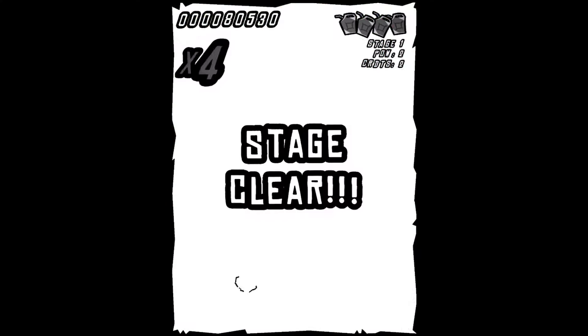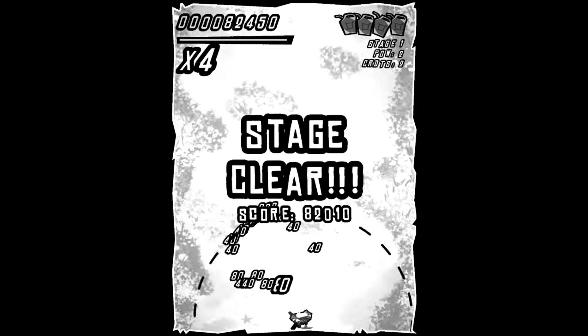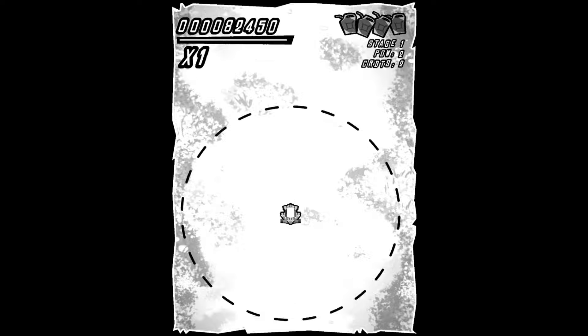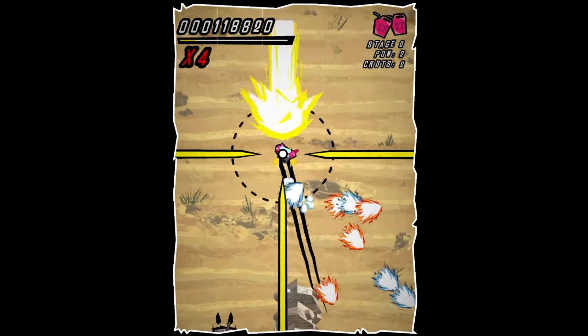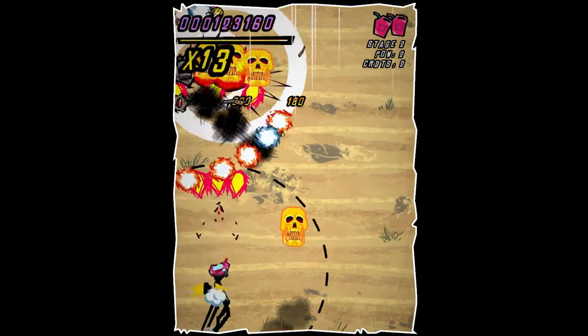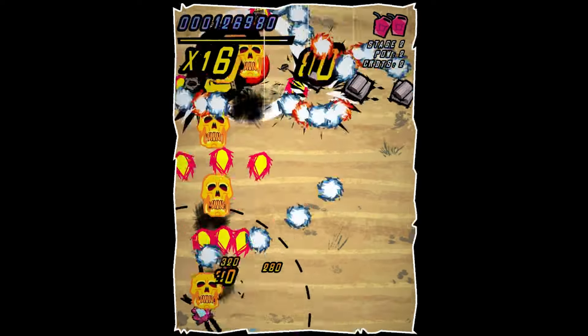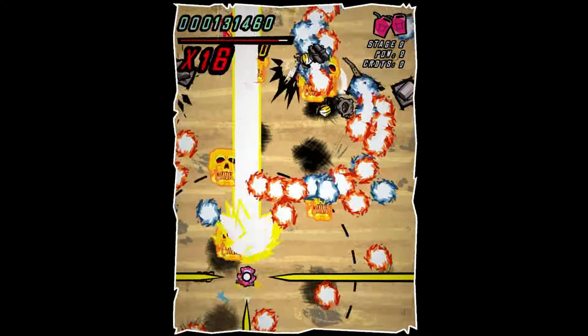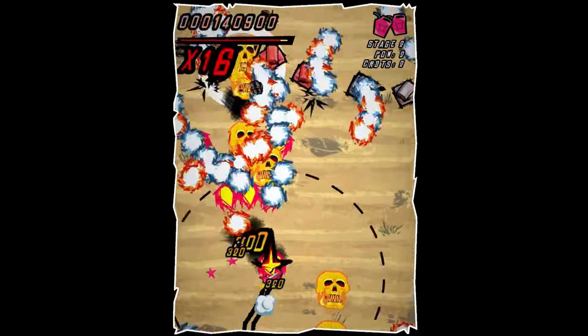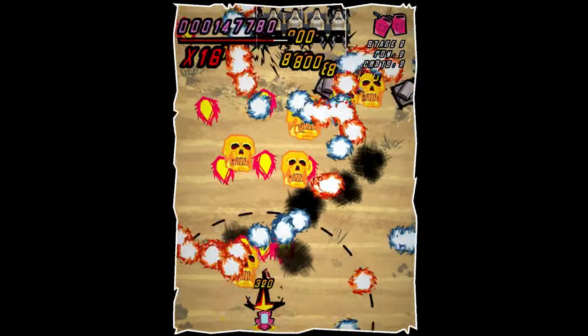In terms of scoring, it's pretty straightforward. The guide in the game doesn't tell you too much, but you have your gold skulls which are the score items. You build a multiplier by killing enemies. When you get into a boss fight, the multiplier is locked so you don't have to worry about dropping your multiplier — it should just stay there.